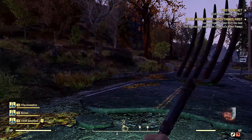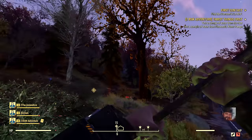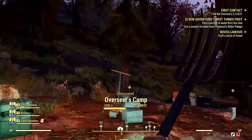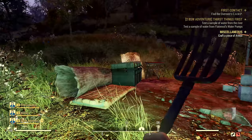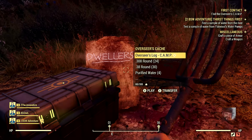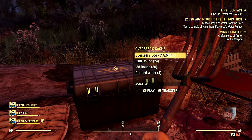At last, the road I was following crossed a river, and immediately on the other side we discover the Overseer's Camp just off the road. The Overseer said she was going to pitch a camp. She left a message and a box of supplies. Inside a nearby cache is the Overseer's Log CAMP, along with a bunch of ammunition and food — very welcome.